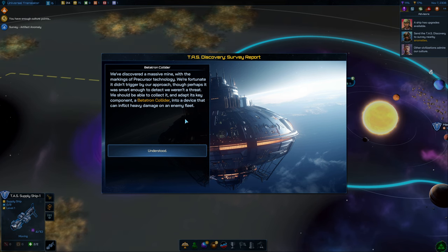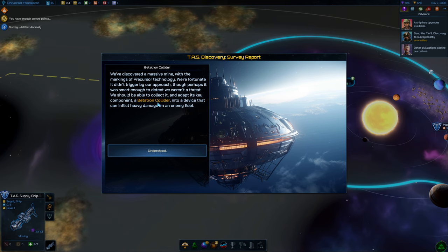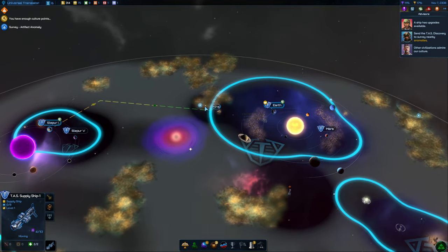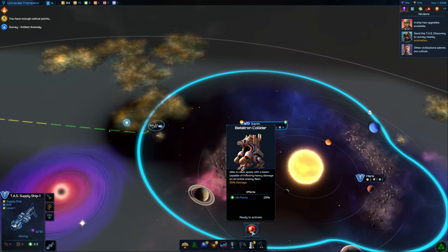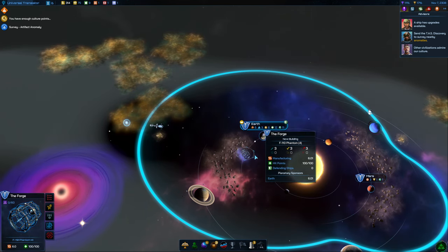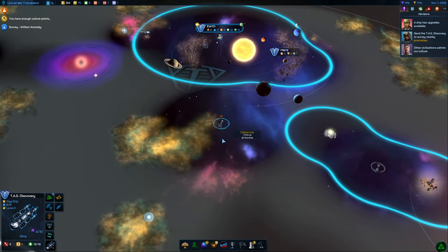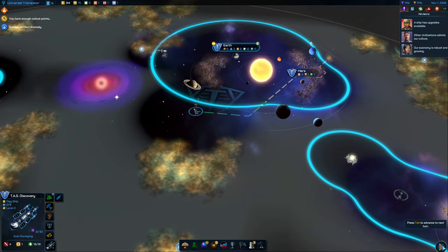TAS Discovery Survey Report — we've discovered a massive mine with Precursor technology. We should be able to collect it and adapt its key components — the Betatron Collider — into a device that can inflict heavy damage on an enemy fleet. So we found an artifact: the Betatron Collider, able to warp space with a beam capable of inflicting heavy damage on an entire enemy fleet. Let's get the TAS Discovery on survey and carry on surveying — those are pretty good advantages.